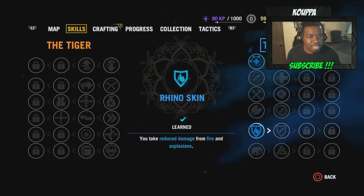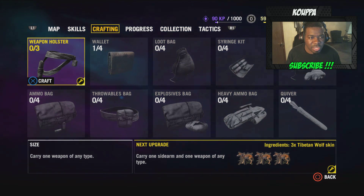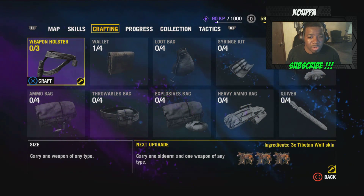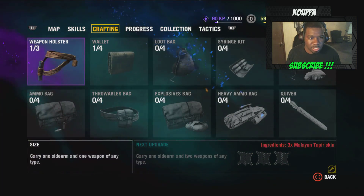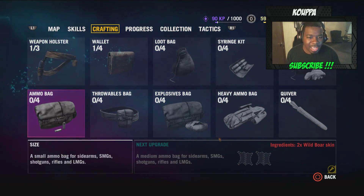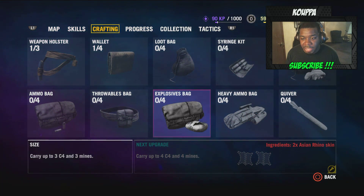I'm going to select Rhinoskin. Alright, and then moving over to crafting, guys. We have enough to do an upgrade with the weapon holster. It says I can carry one sidearm and one weapon of any type. I'm going to do that — that's why you go get the materials, to upgrade them things. So we got that. And then this right here is the Advanced Rhinoskin, to get the explosive back.